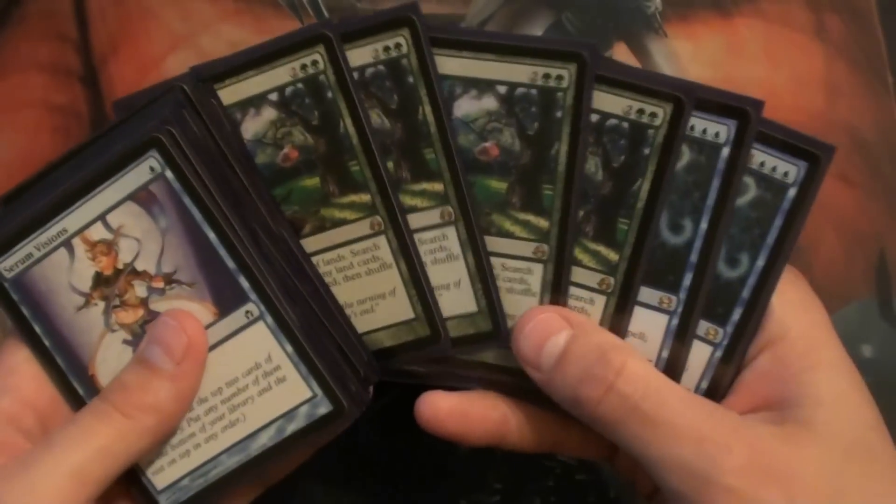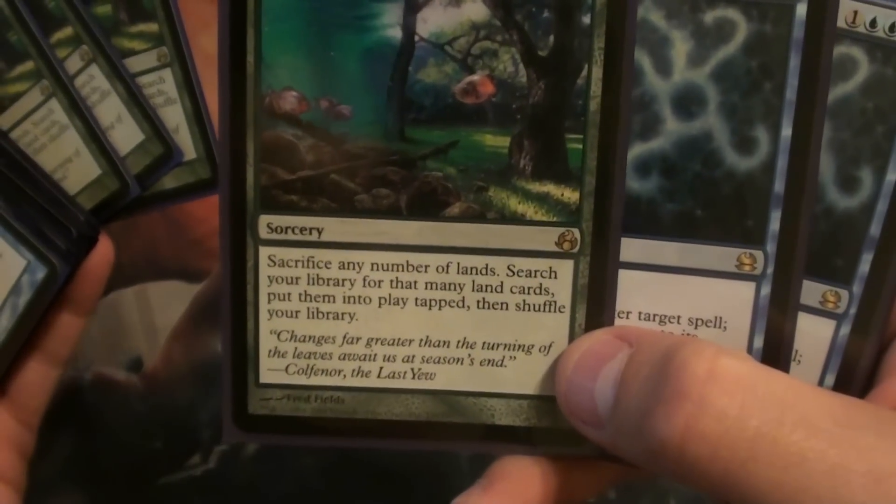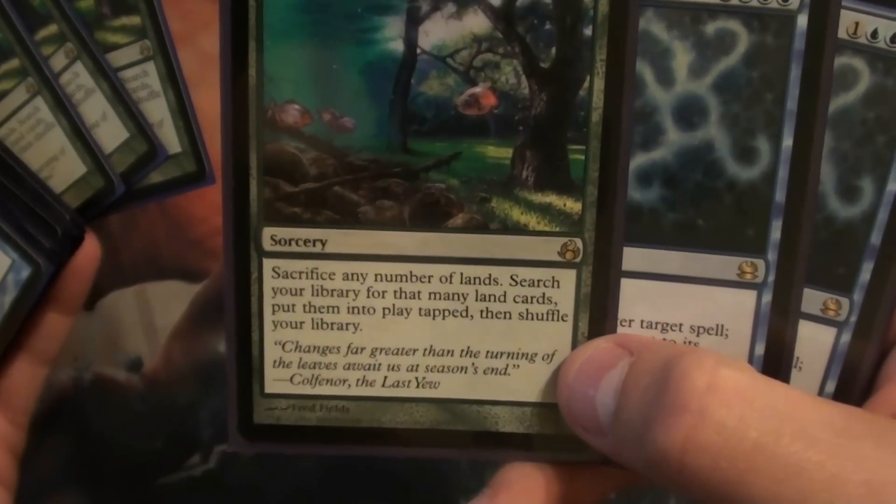Scapeshift — the heart of the deck. If you don't know what it does: sacrifice any number of lands, search your library for that many land cards, put them into play tapped, then shuffle your library. So that's part of the combo.